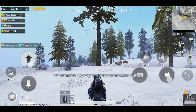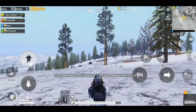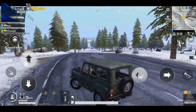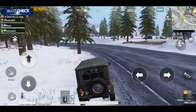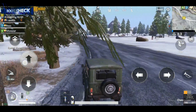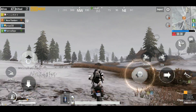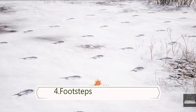Weather conditions are a factor for your vehicles on this map. The snowmobile does not perform as well on roads compared to snow, whereas jeep and bike perform better on road conditions. Conversely, jeep and motorbike are not going to compete against the snowmobile in snow — they will slip and become hard to control.